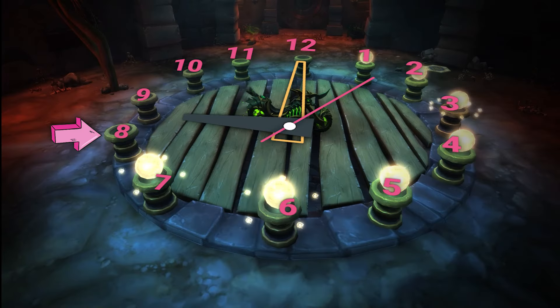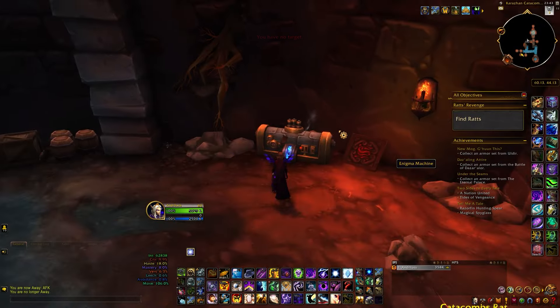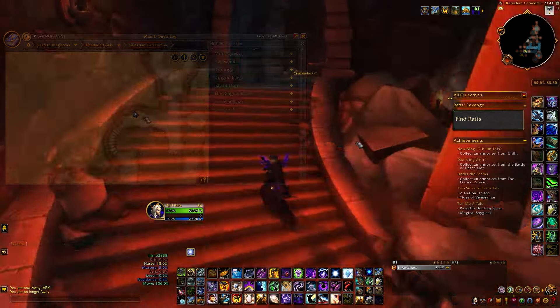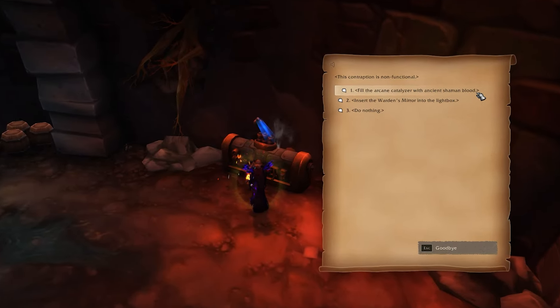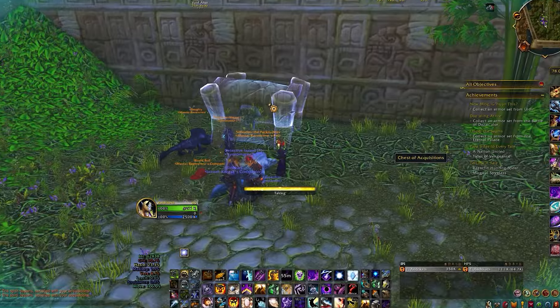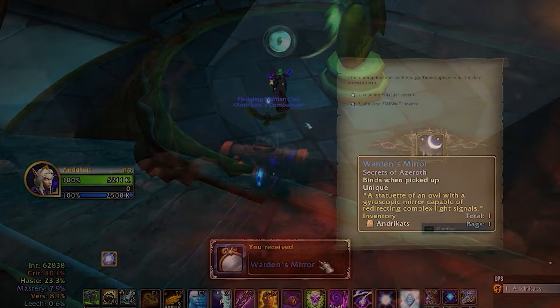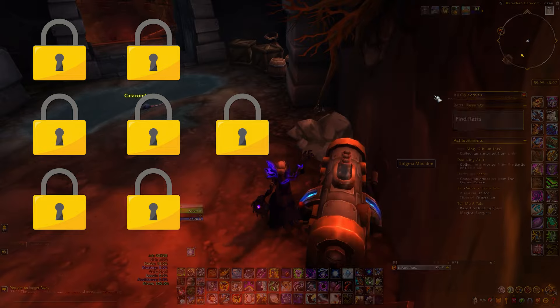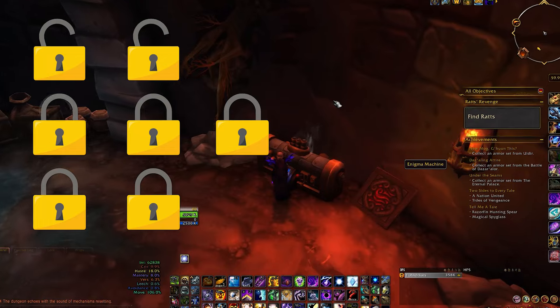We are now currently on the 8 o'clock torch and this one is gonna be lit up by solving a puzzle entirely within the Karazhan catacombs. It involves the mysterious Enigma machine. You'll find it just past the staircase leading to the Felcycle room right after the annoying red alarm. This machine can become functional now by adding the ancient Shaman blood previously obtained from Torch 6 and the Warden's mirror that we got from Torch 7. Interacting with it will give you two prompts: begin and submit. The Enigma machine is locked behind seven lock mechanisms, but before we can explain how to unlock them there are two things you need to know.